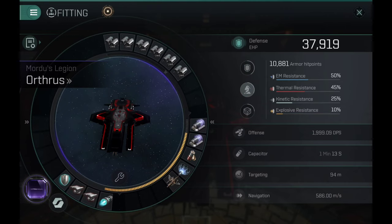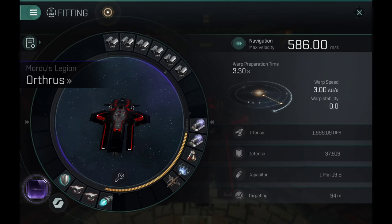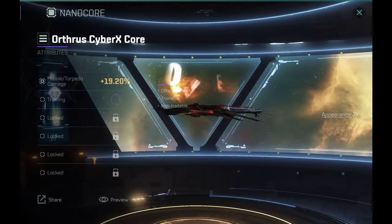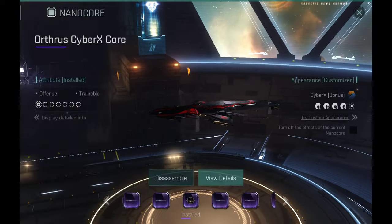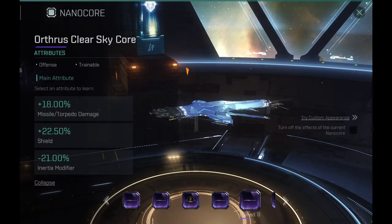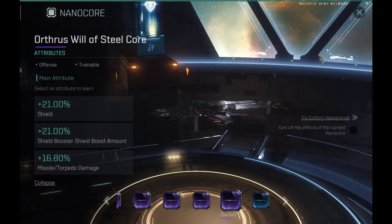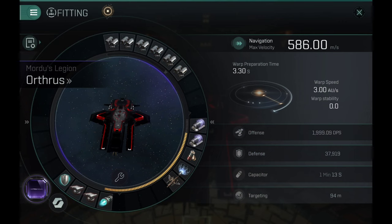Now the tank — as expected the tank is non-existent on this ship. Basically you have the booster just to repair the little damage that you take but you can't really tank for a very long time with this ship. I have the Cyber Axe nanocore. The nanocores for this ship are mostly the same — the damage increase difference is very little. Some will give you 18%, some 19%, some 16%, but overall that's not much and the Concord cores are still the way to go.